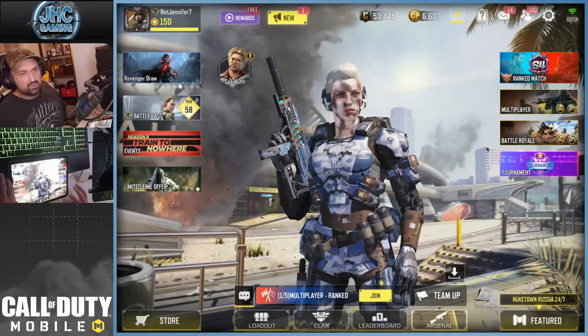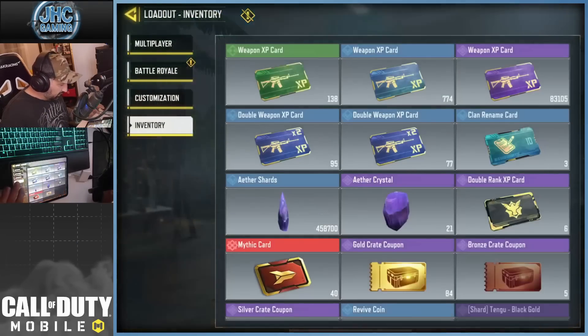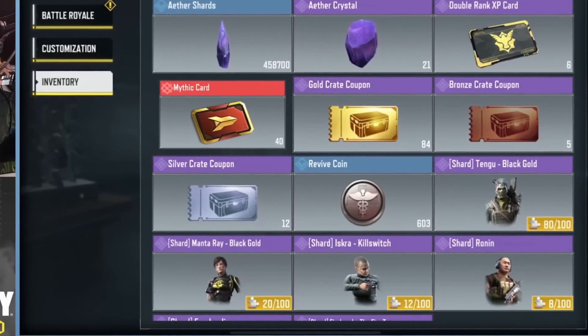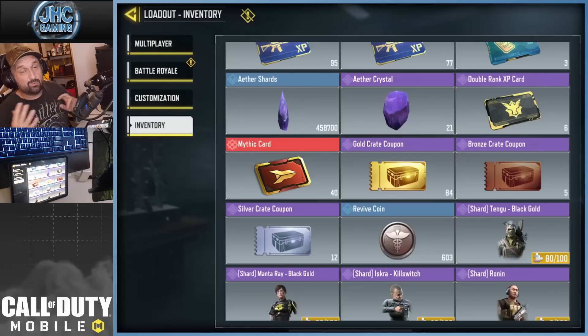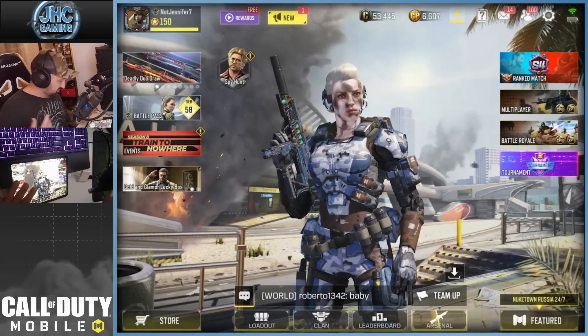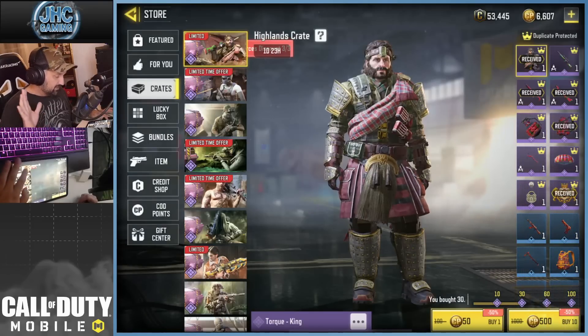Let's go guys, we are opening a bunch of different crates. I want to show you the coupons because I got over 100 now - 84 gold, 12 silver, and 5 bronze. We're gonna spend most of that. The gold ones I wanted to wait for 100 but it's happening today, no more waiting, because there's a new crate and it's time. Let's check out the store - this one I will pass, I already got what I wanted.